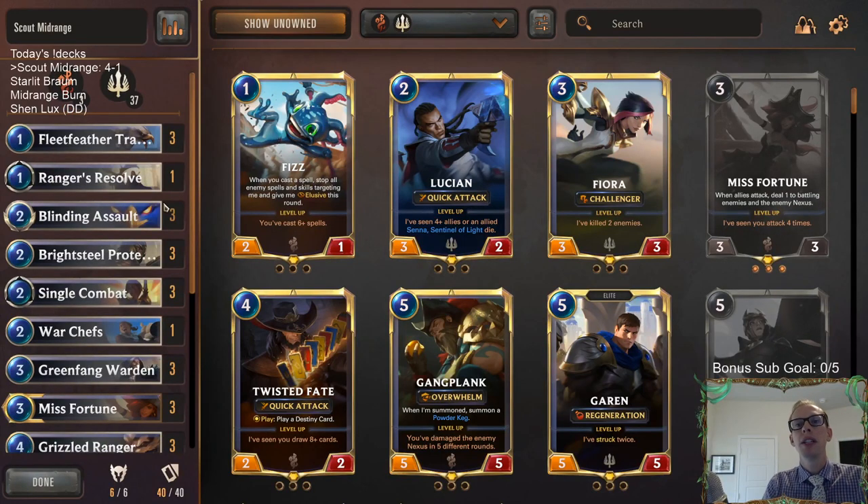Alright, so that's Scout Midrange. Those of y'all watching on YouTube, hit that Like button. We're going to move away from the Misfortune decks for a little bit now — we've played a bunch, a couple yesterday and another one to start today. But we're going to be playing some new stuff. Up next is an Ionia deck with Braum, and we'll see how those work together. Thank you so much for watching Scout Midrange — I'll see you in the next video.